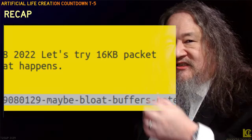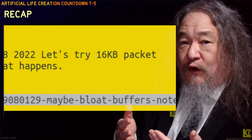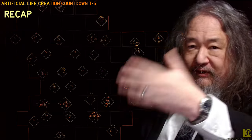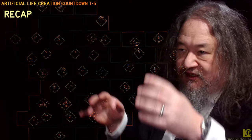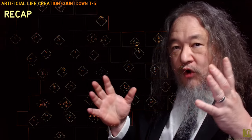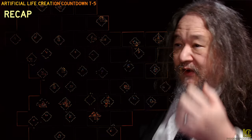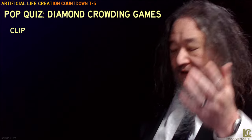I increased the size of that by a factor of four, distributed it all out to the grid, and started the whole thing up again. Put a couple of dozen growing diamond seeds on the grid, same code, and let it go. So how has it gone since then? Well, let's take a look.